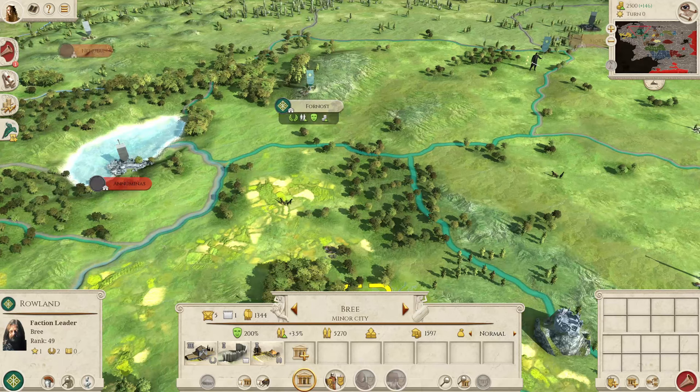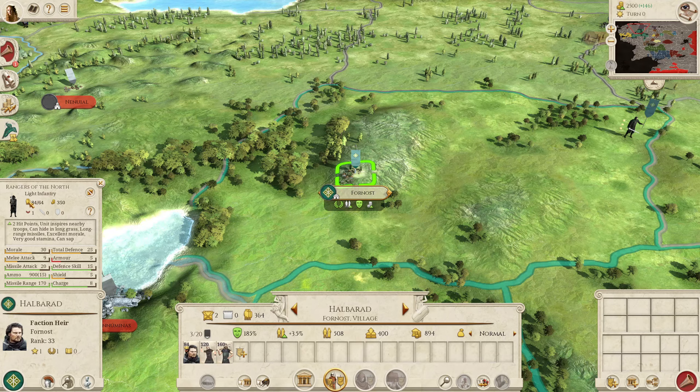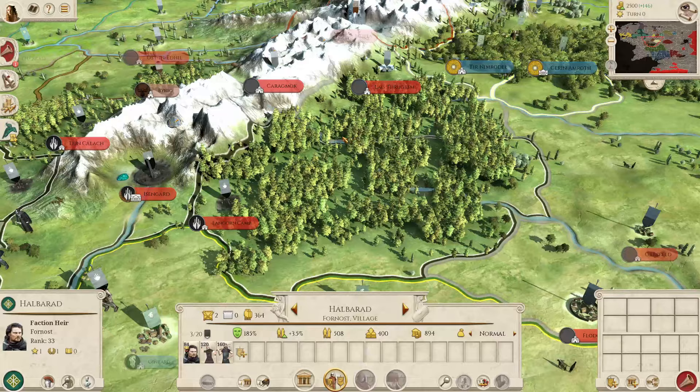To supplement the units from the barracks, there are some additional things to consider. There is a random spawn for Dunedain Rangers — they usually come in Faunost. You'll get a notification when it happens, but sometimes Rangers of the North will appear in the settlement of Faunost and they are very strong units. Halbarad has a bodyguard of Dunedain Rangers and you can see how much stronger these are compared to your normal troops — these are probably one of the best units in the game.